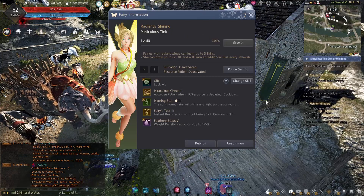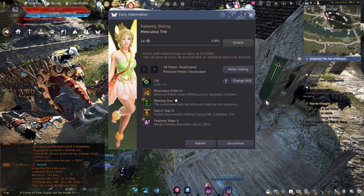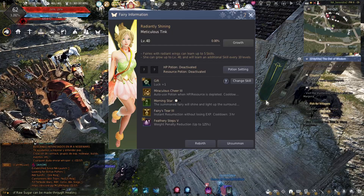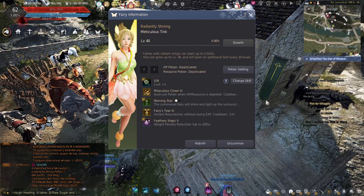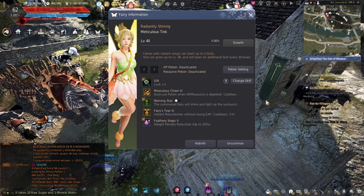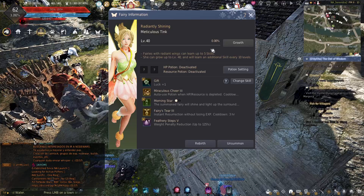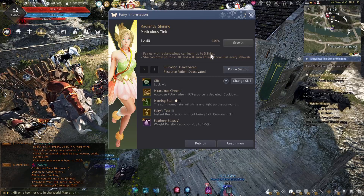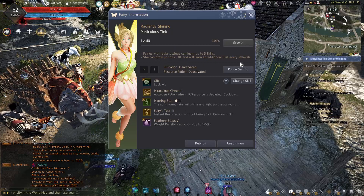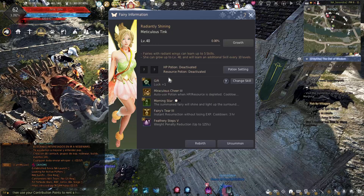It really depends on RNG what you get to begin with, and then you can upgrade it — Rebirth — to have a chance of becoming a higher tier. Radiant is the highest tier, with a chance of learning 5 skills and you can grow up to level 40. All fairies get the Gift skill, which makes your luck plus 1. It's a good passive buff.